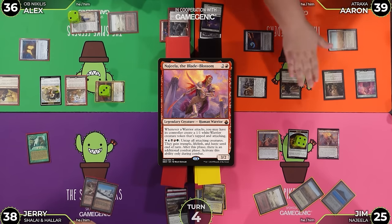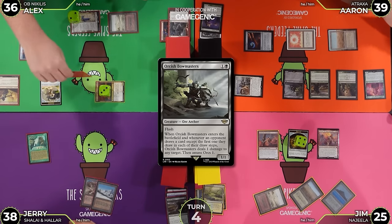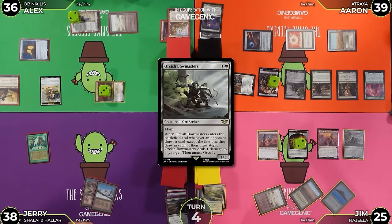Untap, upkeep - I have an effect. Black, colorless, colorless. I'm going to play an Orcish Bowmasters. Ohhh. So that enters and deals one damage - it's going to shoot the Ragavan. And I'm going to make an Orc Army. Amass one. I have an effect on your upkeep - I'm going to sac two treasures and cast an Orcish Bowmaster. I will pop your Orcish Bowmaster! And amass one. Do you have another Orc Army? I don't! I only have the one! You can just kill the Orc Army and then get your own.